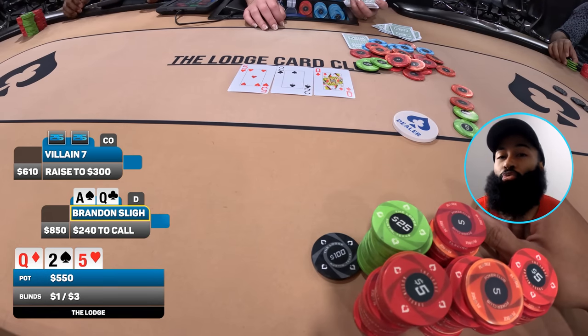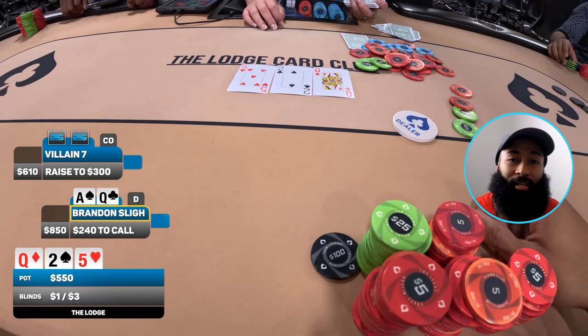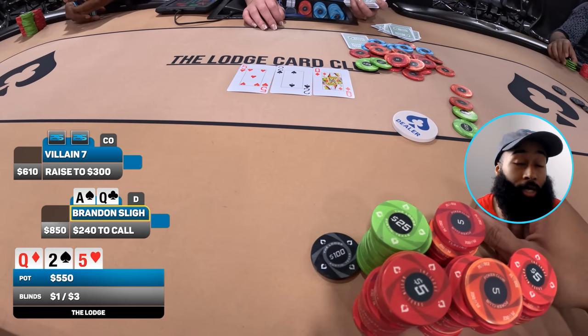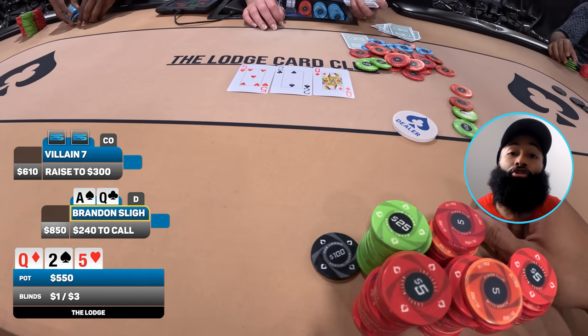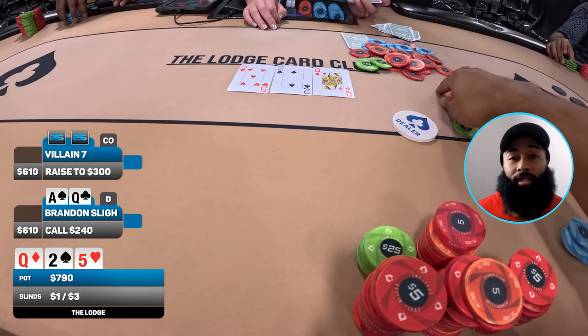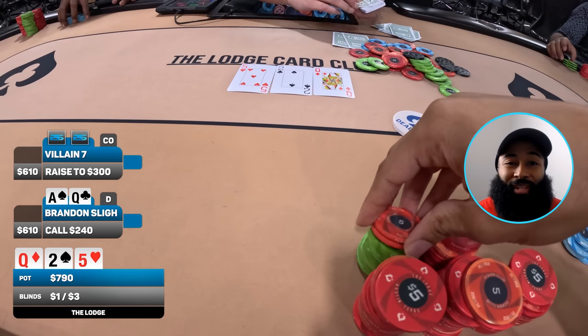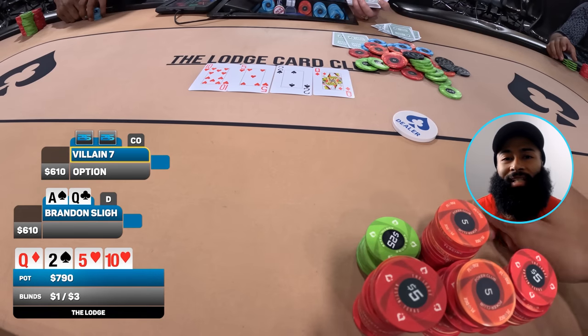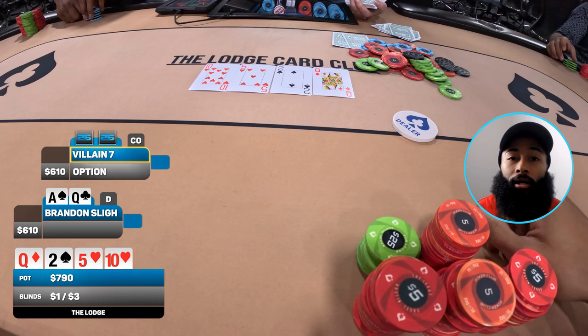I'm a bit worried about how the action has gone so far, but I have top pair top kicker — if they have a set, I guess take my money. I flick in the call to at least see a turn, and it comes the ten of hearts. I like that card — I believe my opponent can have king-queen with that big 5x open pre and this massive check-raise.